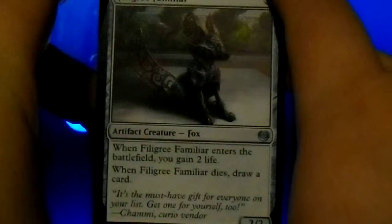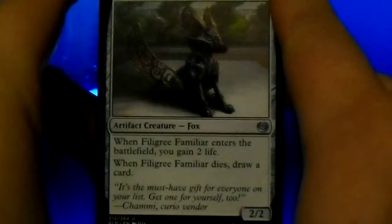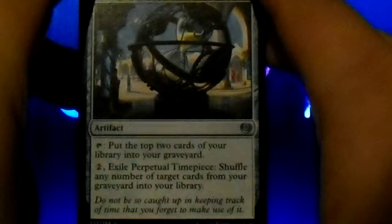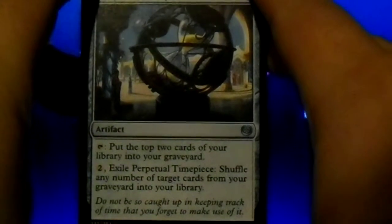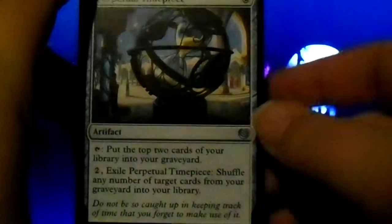Filigree Familiar — I can never say that word. When it enters the battlefield, you gain two life. When it dies, draw a card. Perpetual Timepiece: tap — put the top two cards of your library into your graveyard. Pay two to exile it: shuffle any number of target cards from your graveyard into your library.